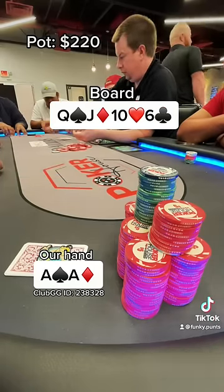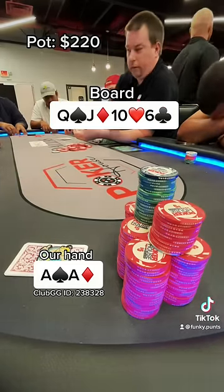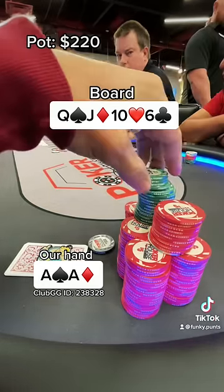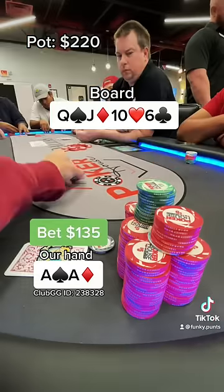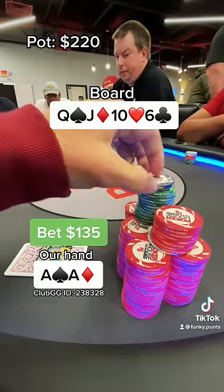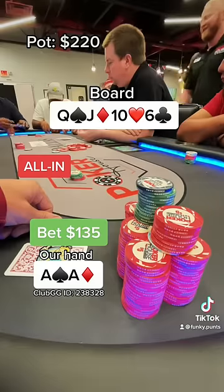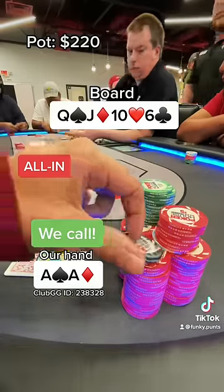When the six of clubs hits the felt, this is a perfect card for us to barrel on. We're gonna go a little bit bigger here and size up. Both opponents have less than $300 in their stack, and we're looking for a river shove if it comes clean. So we're gonna bet pretty big here for $135, and the opponent to my left goes all in. The person on the button does fold, so now we're going heads up and we're calling for $50 more.